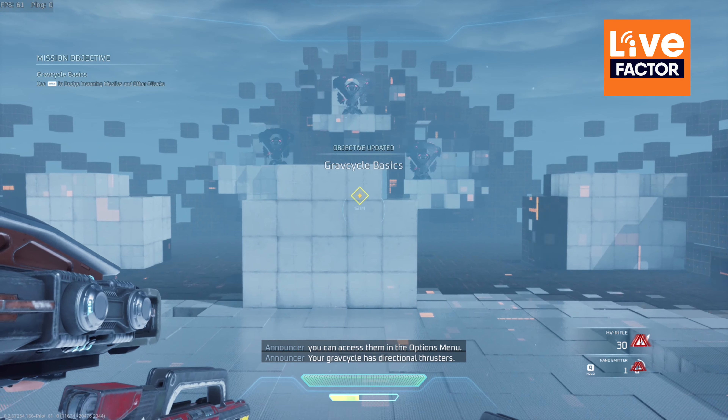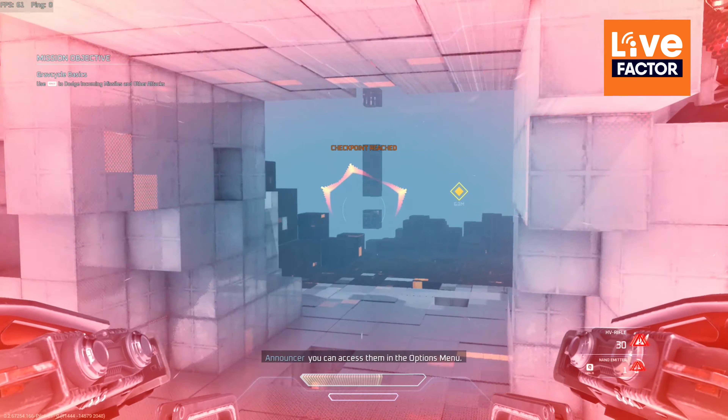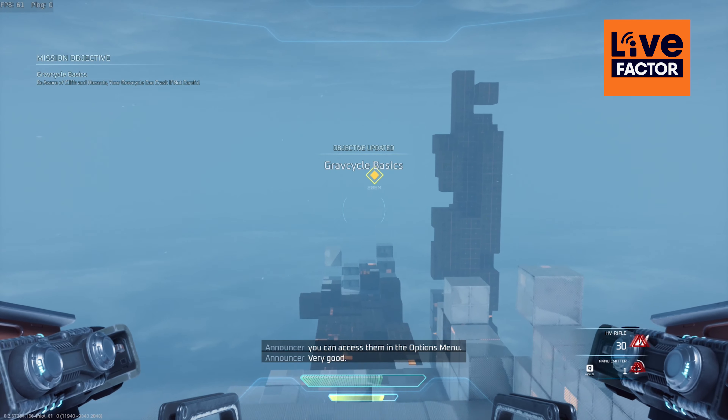Your Grav Cycle has directional thrusters. You can use this to avoid any flying obstacles. Very good.